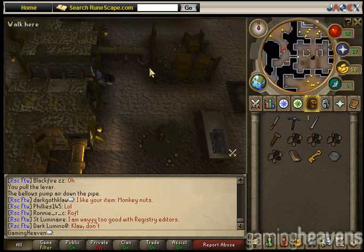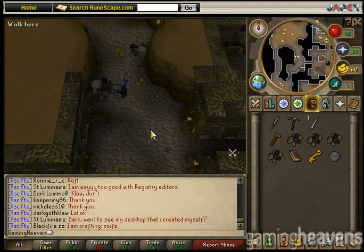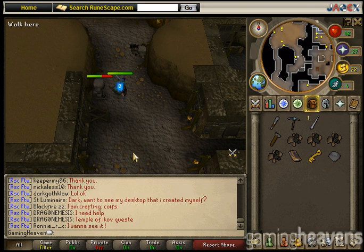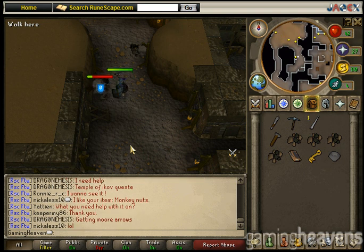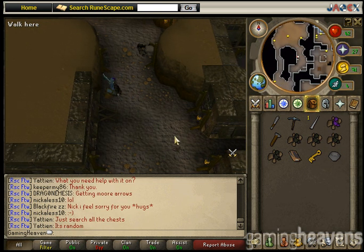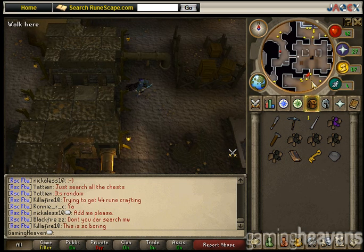Now in this northwest area, you'll see some rocks. Mine an elemental rock — it will attack you, so kill it. Then collect the elemental ore. If for whatever reason it does not drop an elemental ore, log out, log back in, and kill it again, and then it should drop.